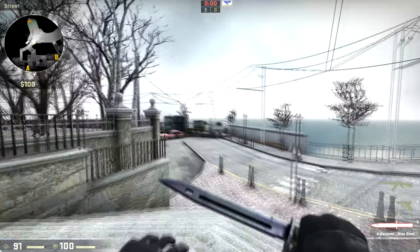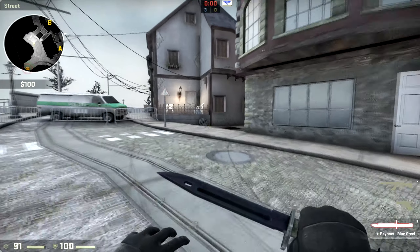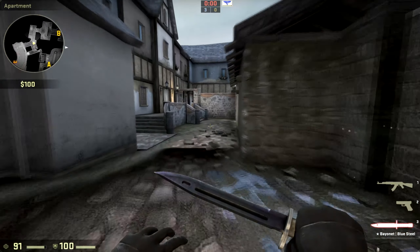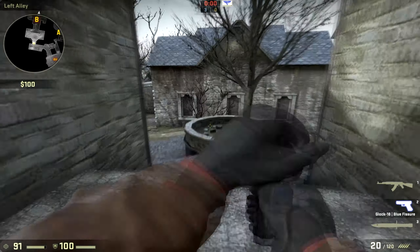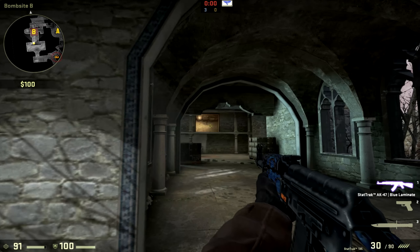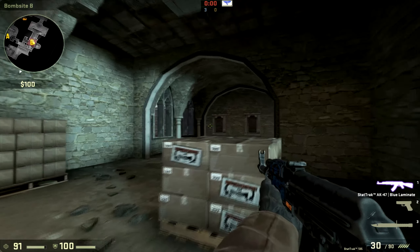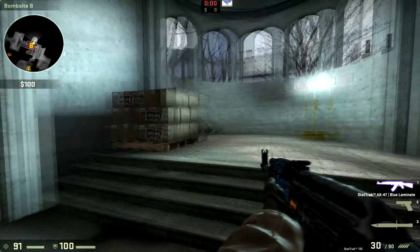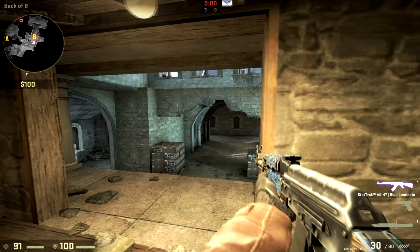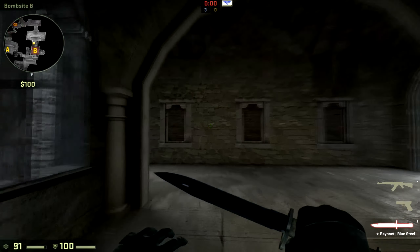Let's go back to T spawn and look at the B site now. To get to the B site, you either run all the way with the road to here, or you can also run through here, and you'll come to the same place pretty much. Then you get to this little courtyard here before entering the site. This site feels a little bit like Inferno, I guess. But there's actually only one path in, and that's this one. Here's the site itself. There's a little overwatch area up here where you can hold. And there's also a way in through mid right here. Let's go back to T spawn and check out the middle.